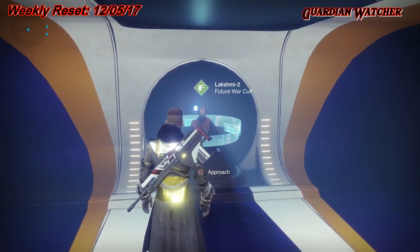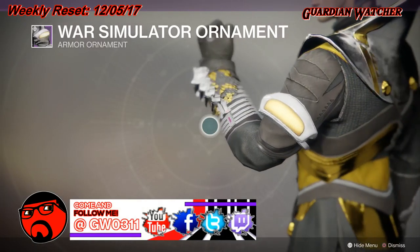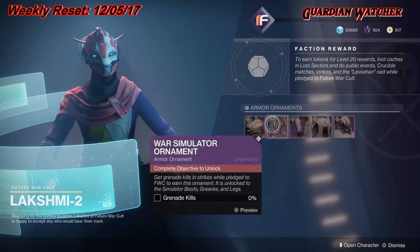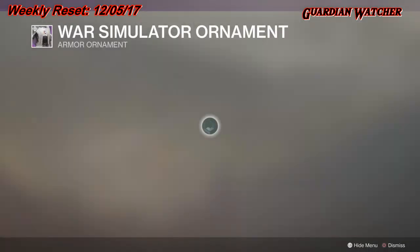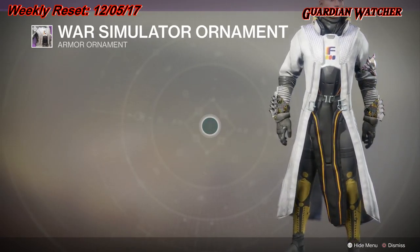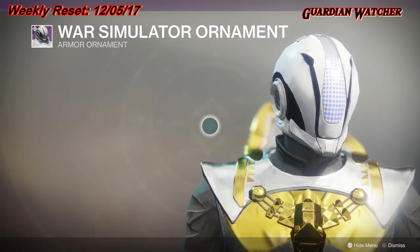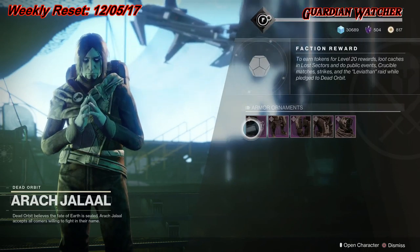Factions also have these wonderful ornaments. This is what Future War Cult's ornaments look like — here are the boots, arms, and chest. I actually like the chest piece for Future War Cult, except for that big symbol that's just dead in the center of your chest. I mean, they couldn't make it a little smaller. And here's the helmet. Here is Dead Orbit.